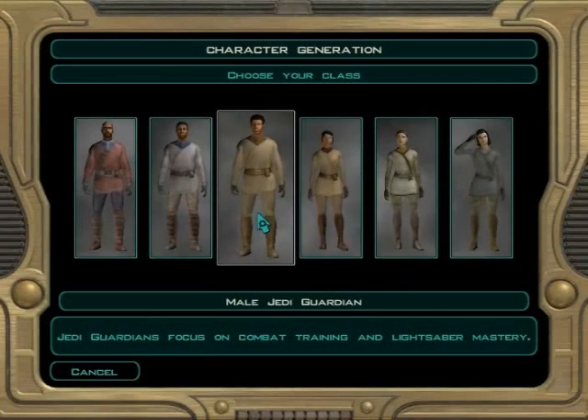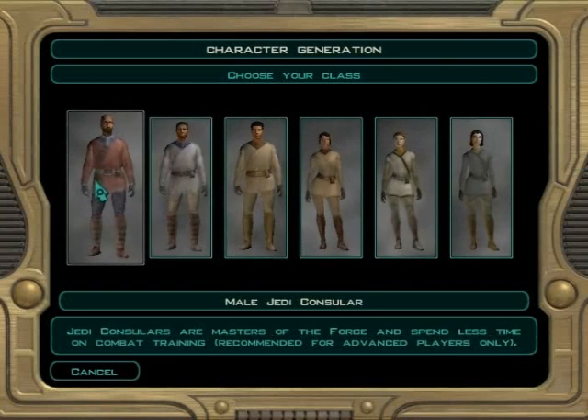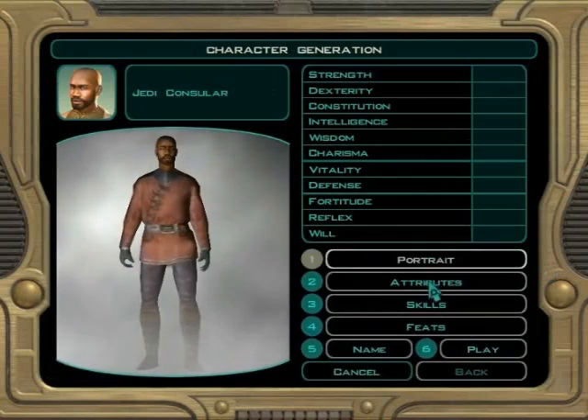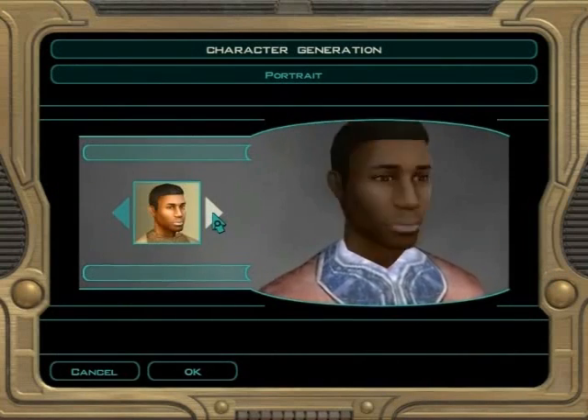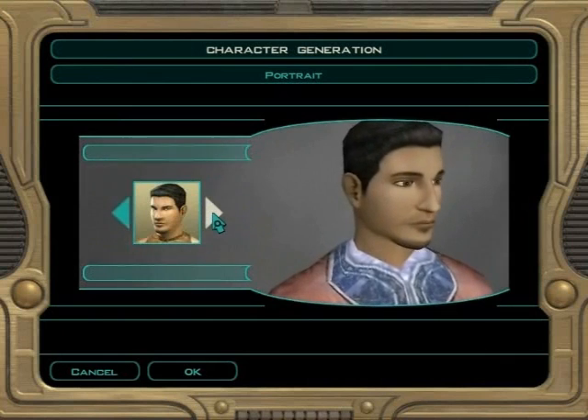They mean the same thing. The Guardians have great attack, not much of anything else. They also get good feats. Consulars are good for force powers, not much for feats, kind of good skills. Sentinel mixes the other two. As you can see, we're gonna be a Consular — I am an advanced player.